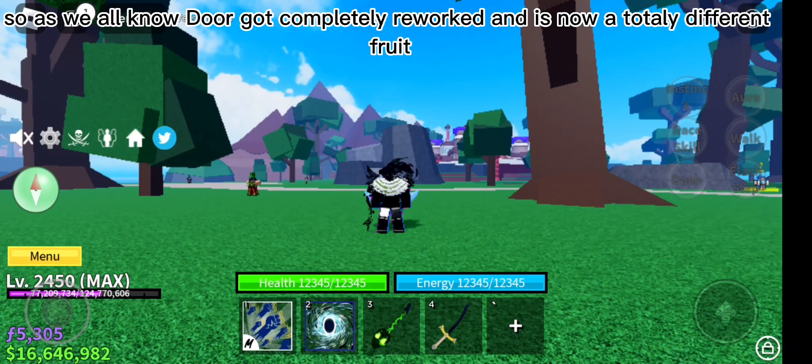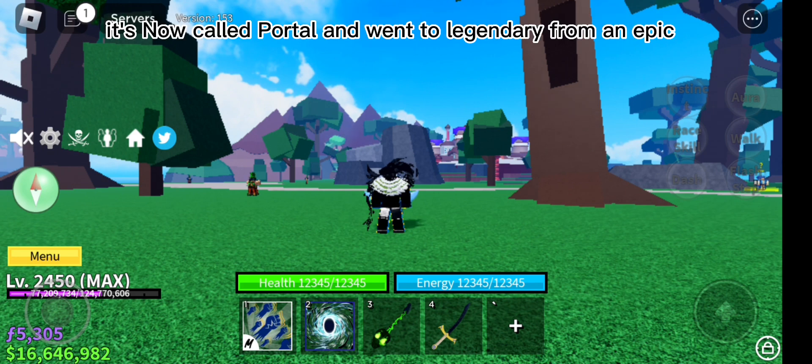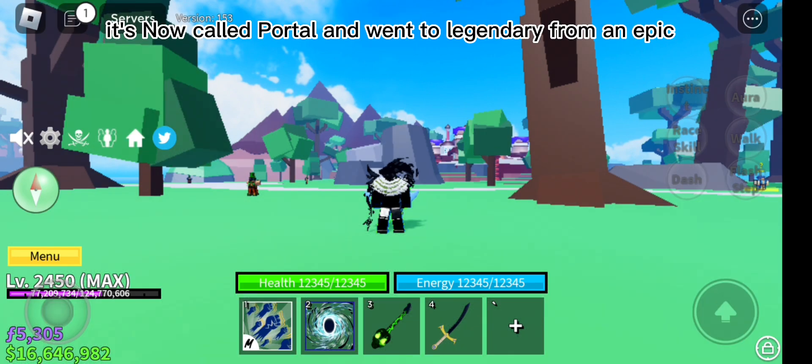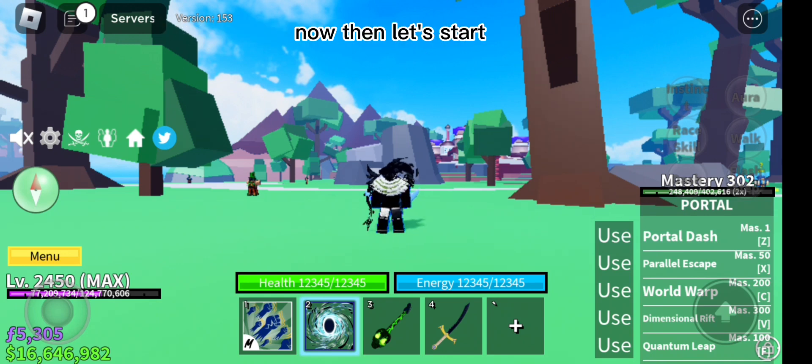Hello guys! So as we all know, Door got completely reworked and is now a totally different fruit. It's now called Portal and went to legendary from an epic. I've already gotten it to 300 plus before the update. Now then, let's start.